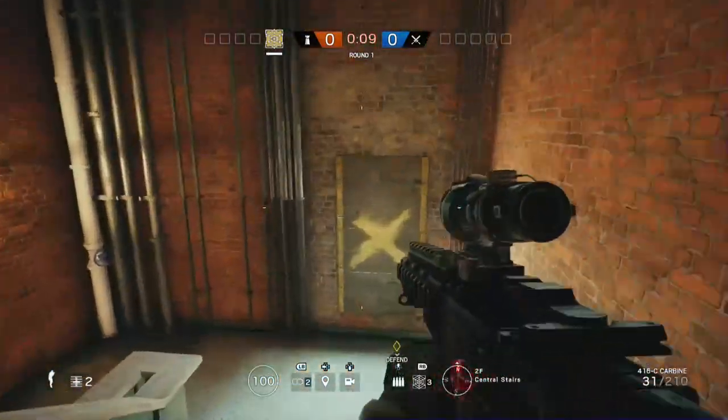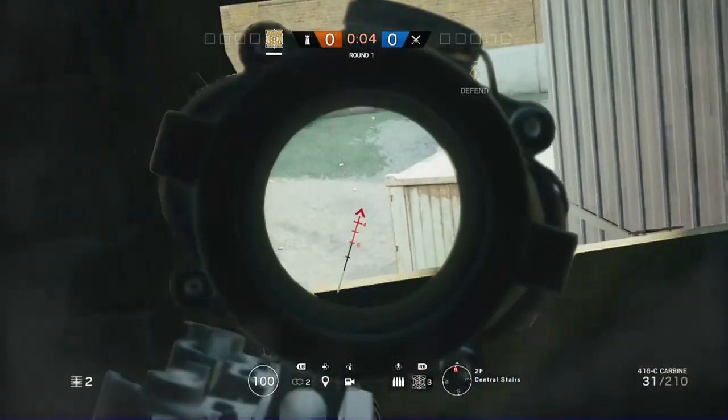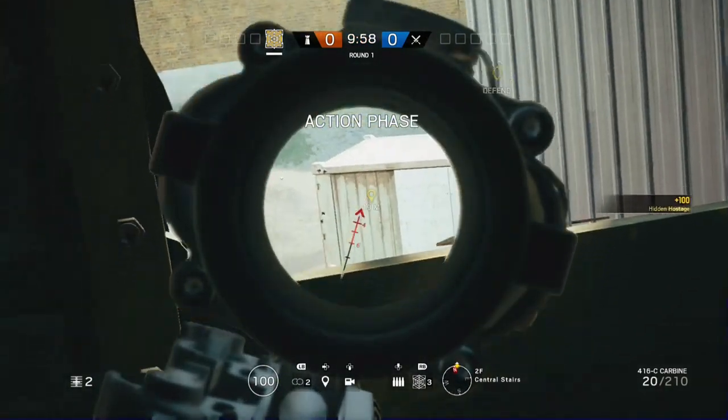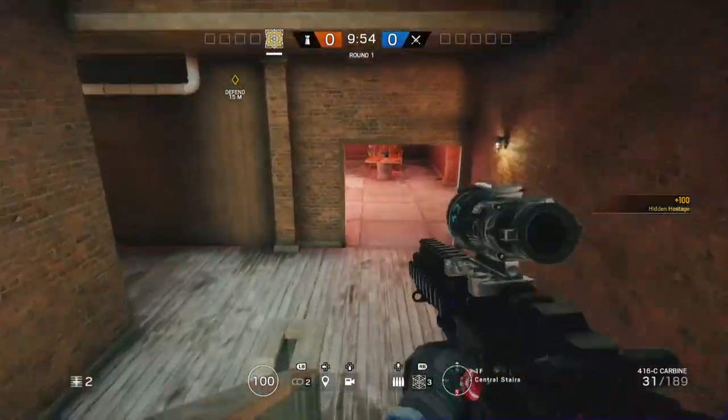Now we're going to be on Clubhouse. Right here is a really good spot — especially if the objective is basement and you want to go through tunnel. You can get them right there because that's where tunnel is. They're usually just going to run across and you can just shoot them right there. That is a really good spot.